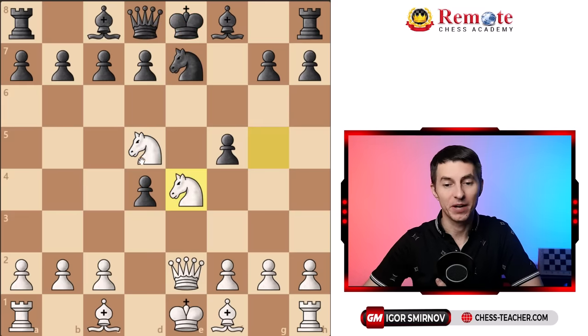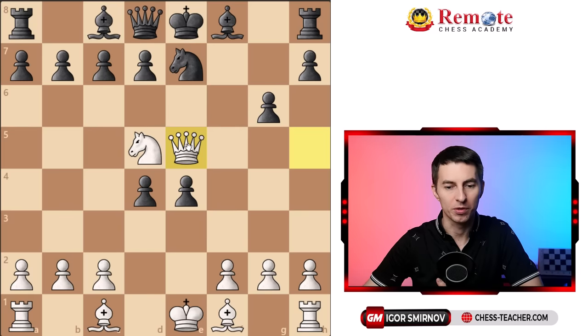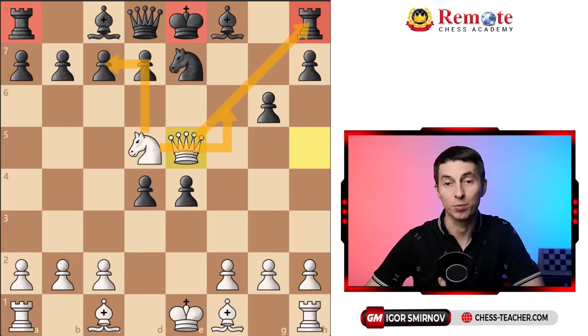If instead of taking on d5 your opponent decides to take the other knight, then you win with the right hook - queen to h5. As they cover, you swing over to e5 and just overwhelm your opponent with lots of different threats. You're attacking the rook on h8, knight takes c7 is coming attacking the king and rook, knight to f6 check is coming as well, and you simply have way too many threats for black to handle.